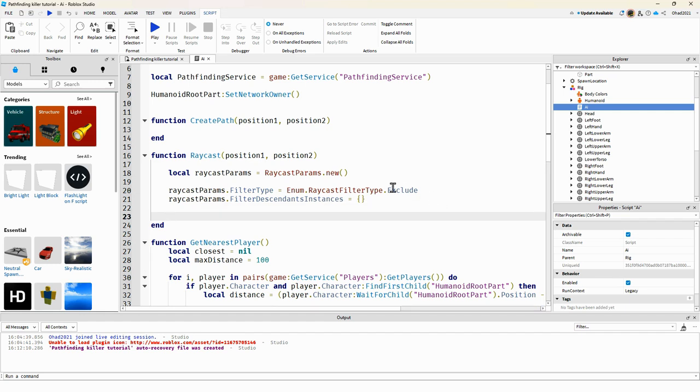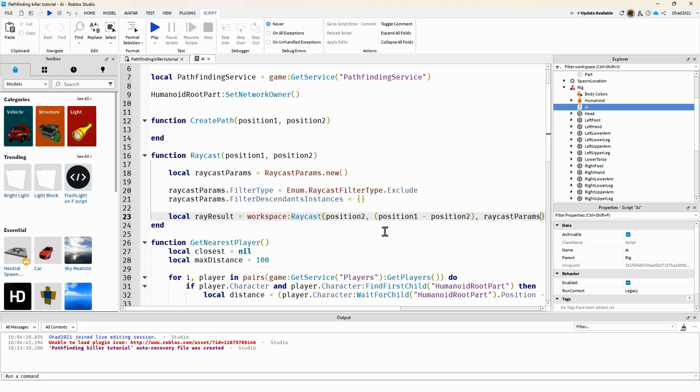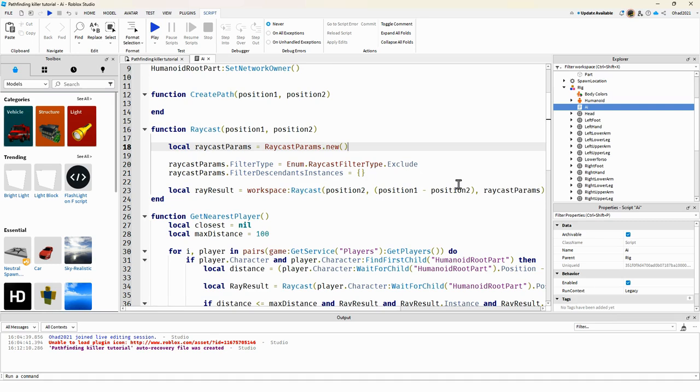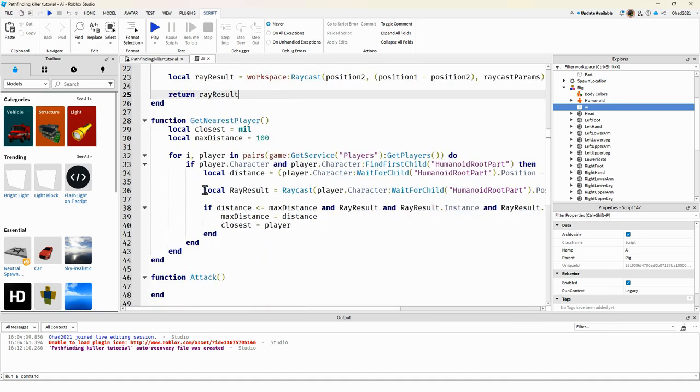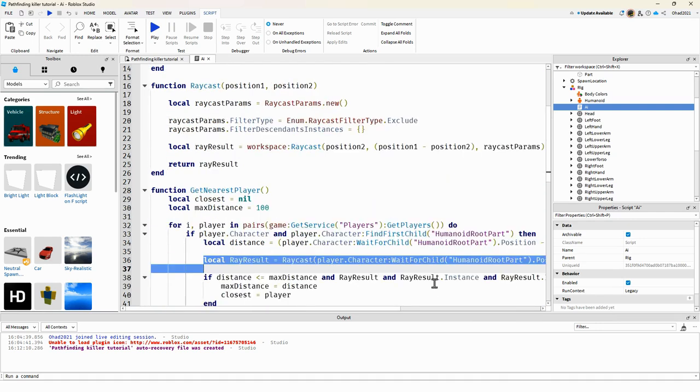We set the raycast result equal to workspace:Raycast(), where the origin is position2, the direction is position1 minus position2 in brackets, and we pass in the raycastParams. At the end we return the rayResult.